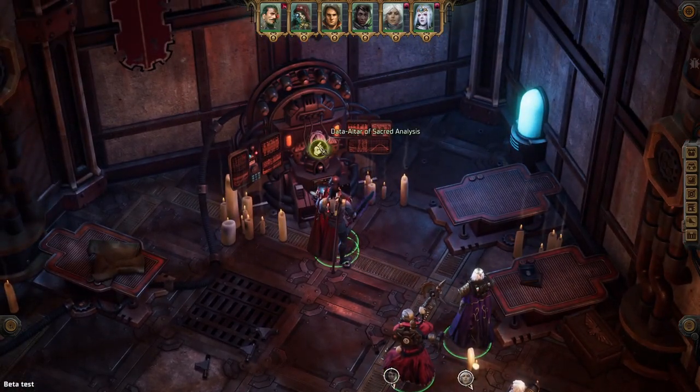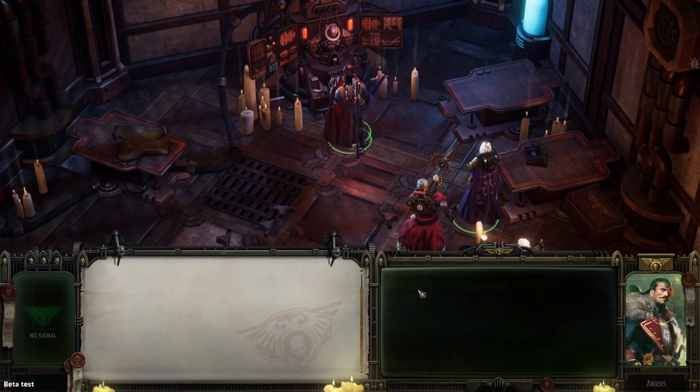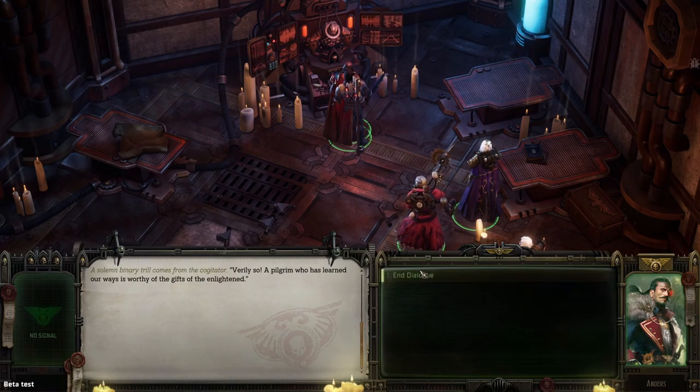Now, this one's pretty easy. All you gotta do is just click the Data Altar and then enter the phrases in the right order. And the answer is 2, then 5, then 4. That's all you gotta do.